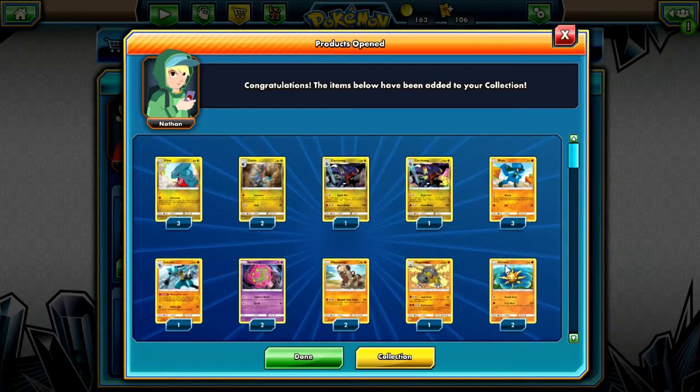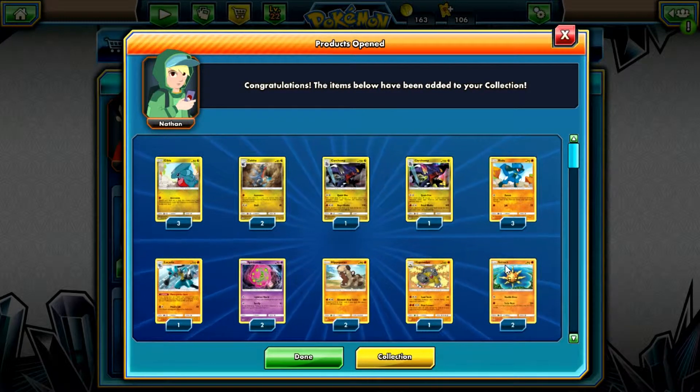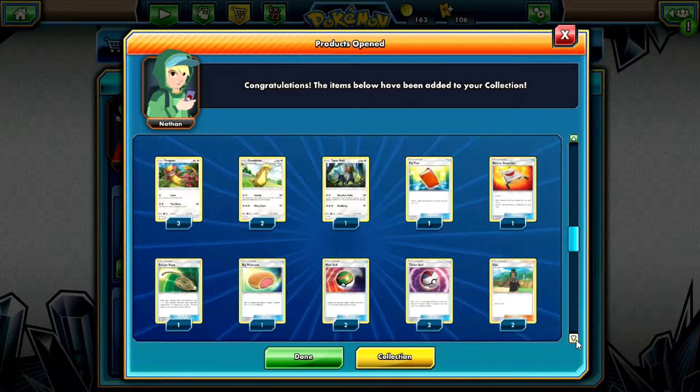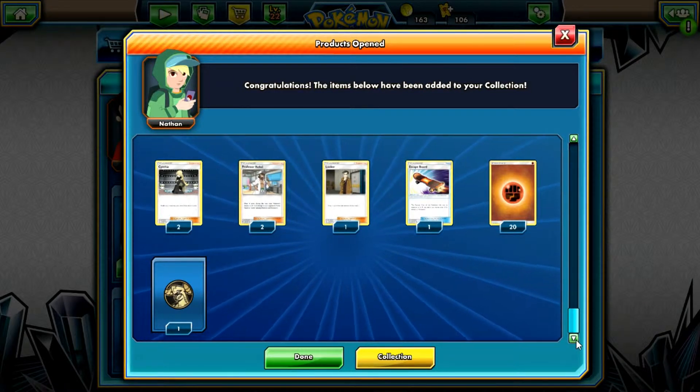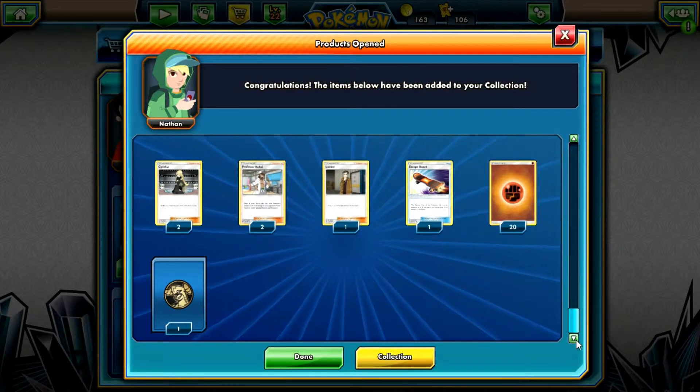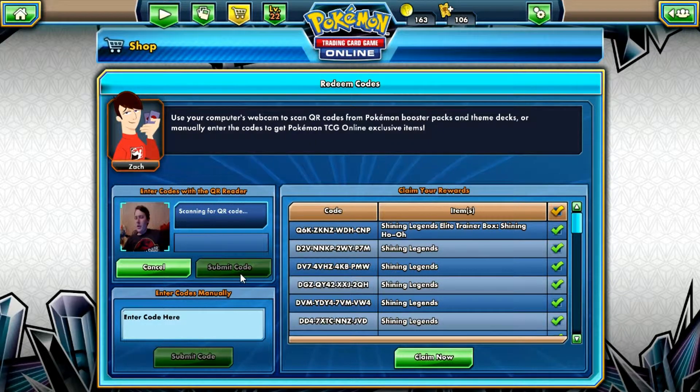So I got all the stuff in this deck. This is the Mach Strike deck from Ultra Prism and it has that fancy holo Garchomp in it — it's a different holo than the one you get out of the packs. Here's all the cards that come in that, plus the coin, which is pretty cool.